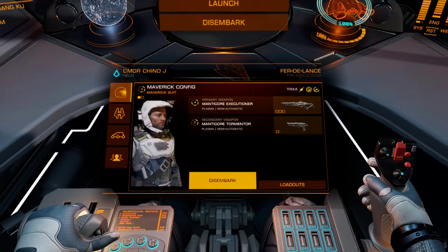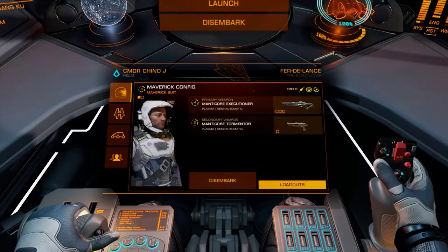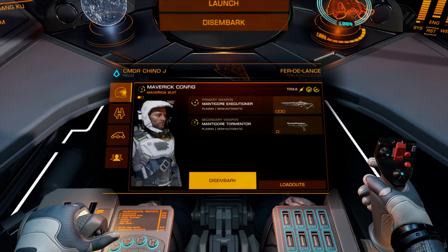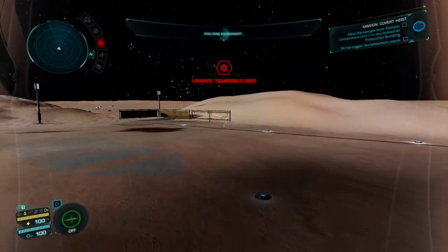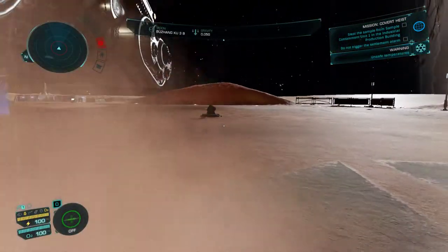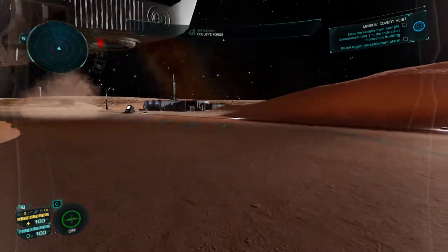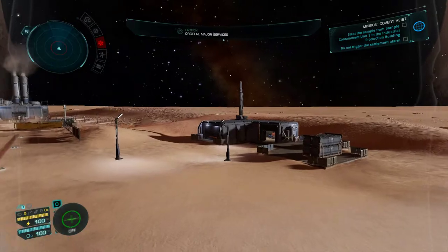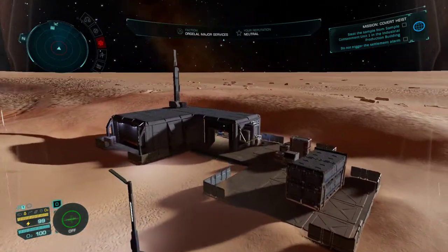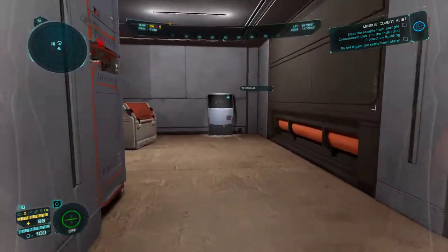We need to grab our Maverick suit for this mission — it's probably the best one to use if you need to cut through a door. This is the suit you need to use right here. The best thing to do is to grab a level 3 — the highest — level 3 security access. That's what I try to go for. In this particular base, I believe the security area, or where the alarm console is, is located in the power plant.